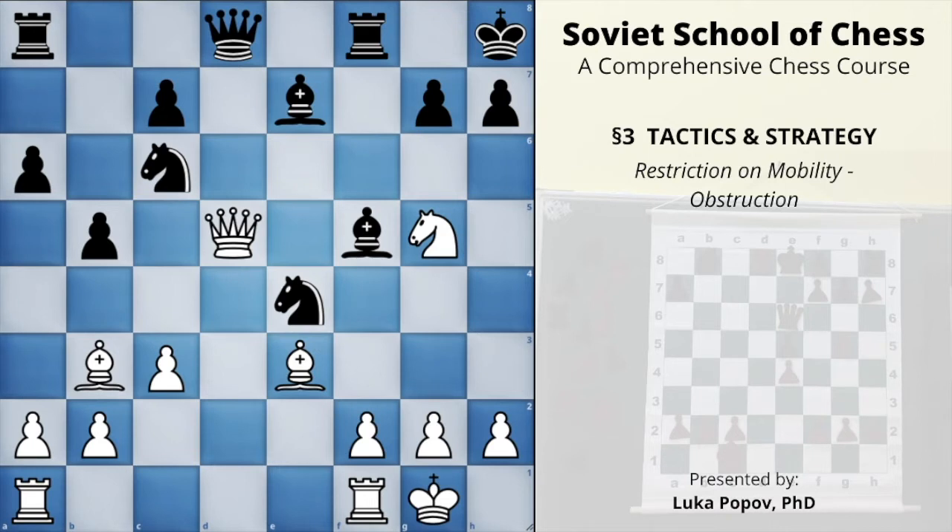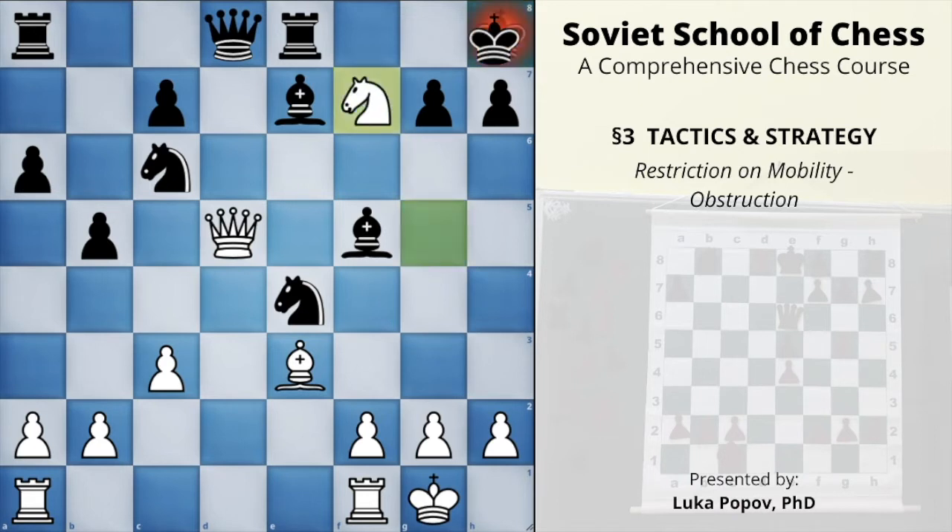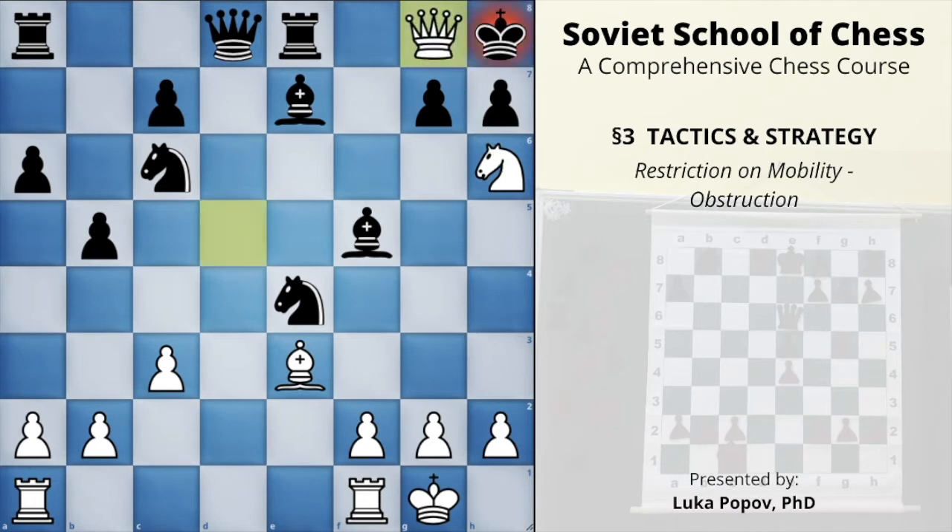The same pattern can be used in a slightly different position — imagine this bishop is not here and this rook is on a8 instead of f8. Now it's mate in four. The sequence begins with knight to f7 check, king moves to g8, then knight to h6 double check. King must move back to g8, but that square is covered by the knight, so White gives check with the queen. Black must take with the rook, and knight to f7 delivers checkmate.